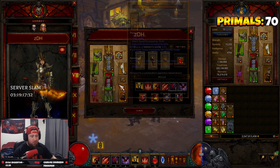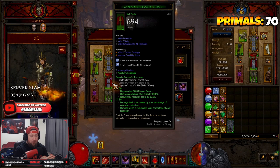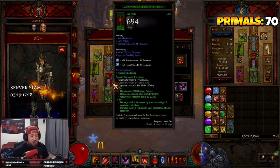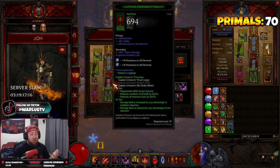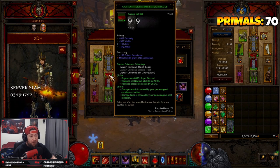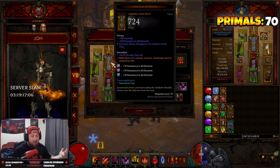We're going four pieces in shoulders, gloves, and boots, and we pair this with Captain Crimson's using Ring of Royal Grandeur. We want the life regen, the cooldown reduction, and resource cost reduction because we're going to be doing a lot of different skills all at the same time. This also gives us some damage increase, but we don't really care about that. Those two pieces go in the pants and the belt.